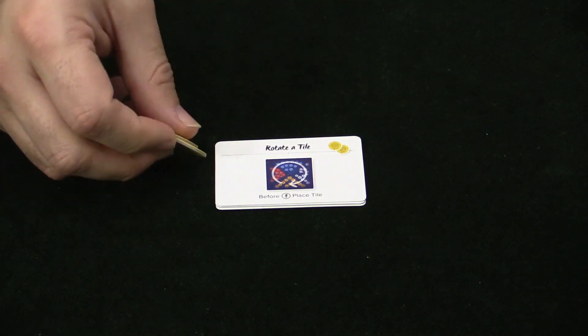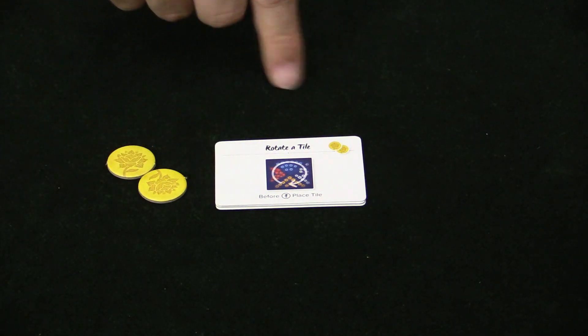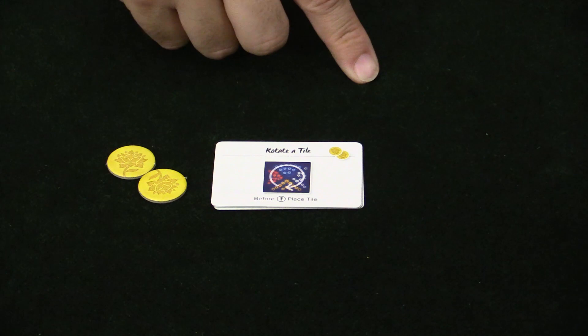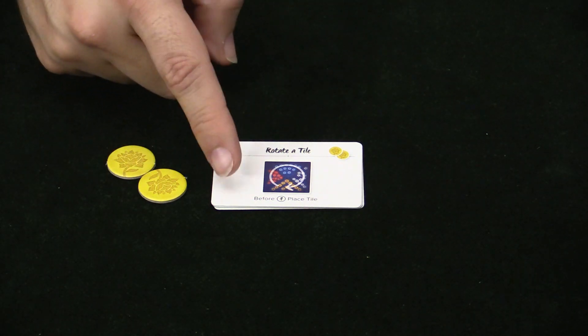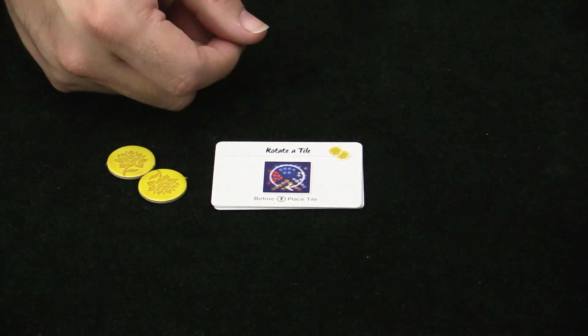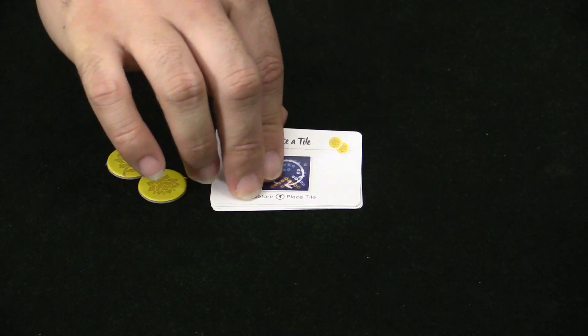This one here allows you to spend two tokens and rotate a tile. Below the image it tells you when it applies — in this case, before you place a tile. You can rotate, then place a tile, and give yourself better bonuses.